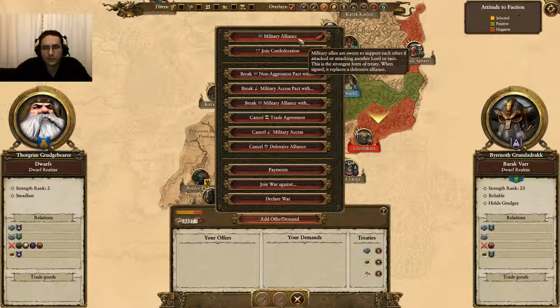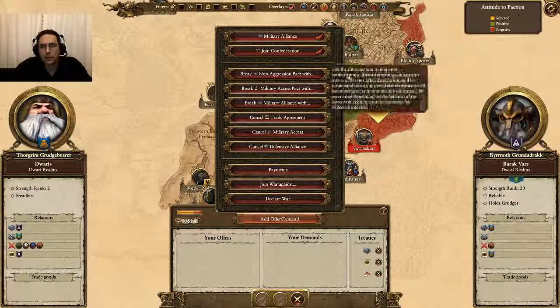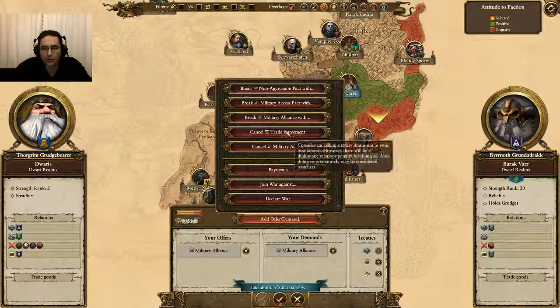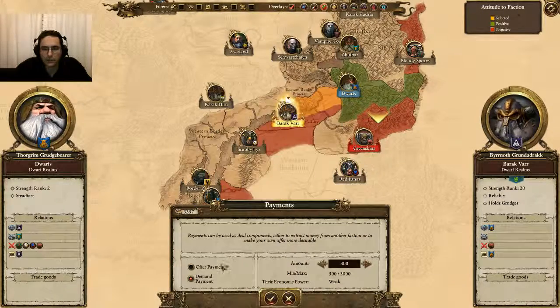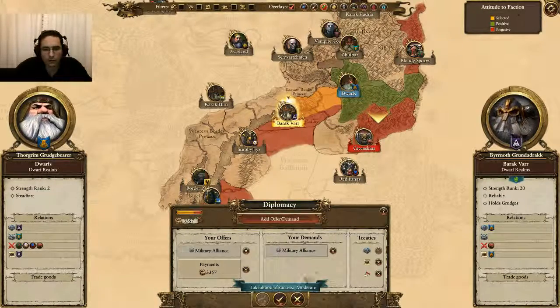Now that we've gotten a defensive alliance, we'll find that turn over turn, as we remain in that defensive alliance and honor it, our relationship will improve. If we were to click on military alliance, they won't take it right now. But if we were to offer them some money, they might. We don't have a whole lot, and even offering most of our money — they still don't want it. Even if we give them all our money, we only have a moderate chance. We don't want to bankrupt ourselves for a military alliance we can pick up later, so let's go ahead and cancel for now.